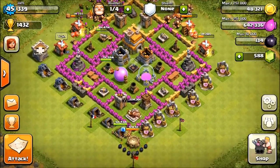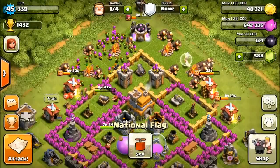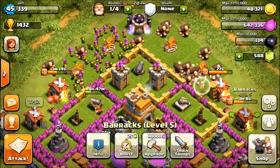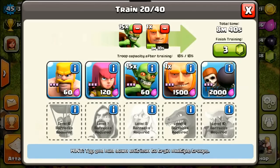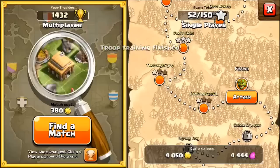We are going to have two battles - one with the Barbarian King and one without the Barbarian King. I'll gem all of these people... actually I'll wait - how long is this one? One minute. I'll jump these ones and wait for my whole army. When they're done I'm going to go on the attack.